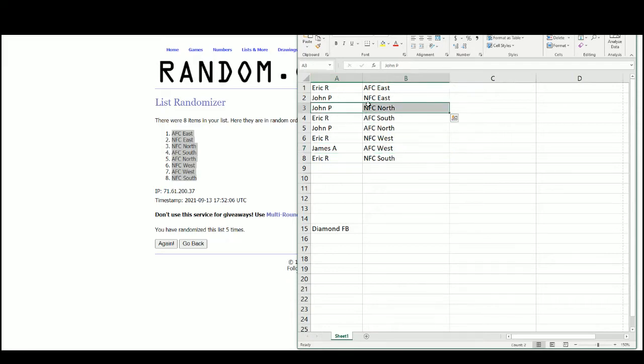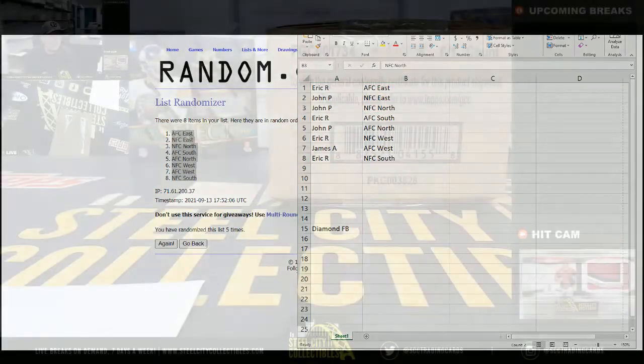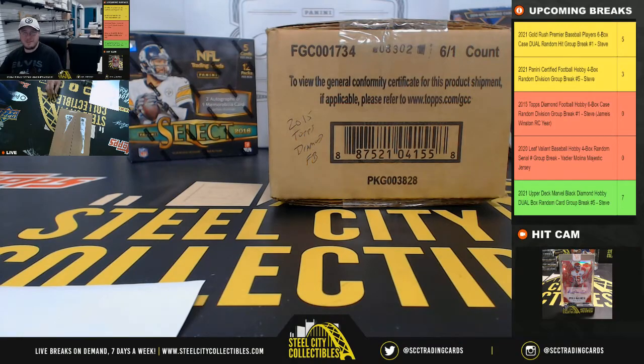Trying to remember 2015 here — NFC North, John has a chance. Don't know if Stefon Diggs is in this one or not, to find out. NFC South, there is the James Winston. AFC West — Amari Cooper. I'm trying to think if Khalil Mack has hits in there too, or he'd be 2014. I'm trying to remember all the rookies from 2015. Darren Waller was 2015 as well, but that would be Baltimore, AFC North. David Johnson would be the NFC West.